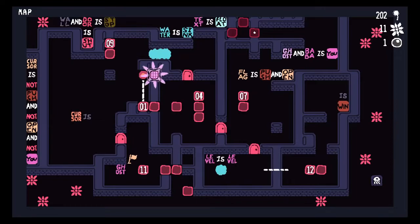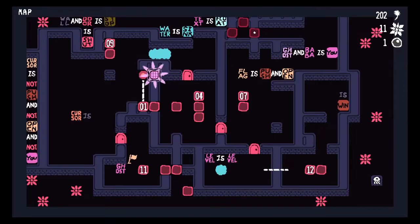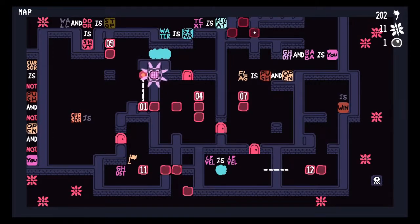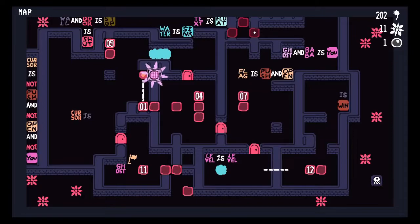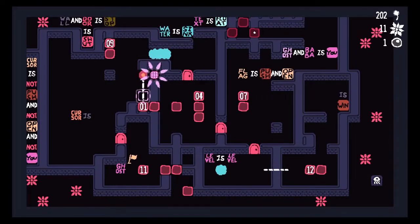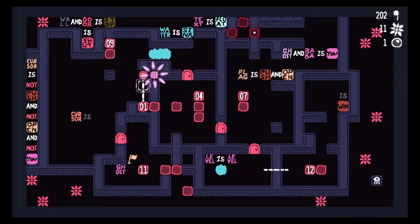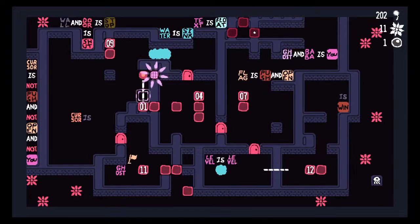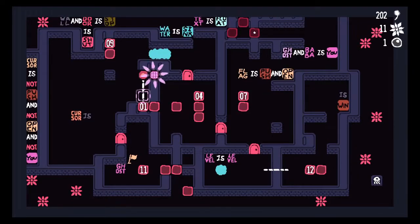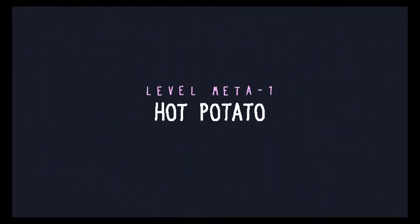We've learned that there's really no distinction between levels and world maps in Baba is You — so this is both a level and a world map. They're gonna pull out all the stops. In fact, you might have noticed there's a new noun we have access to: Cursor. We can change the cursor into things. Let's get into it with Hot Potates.